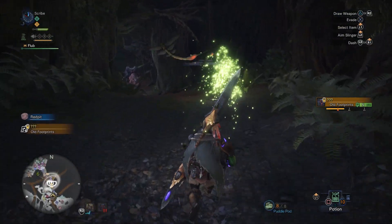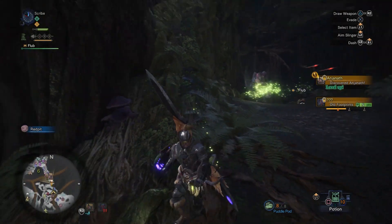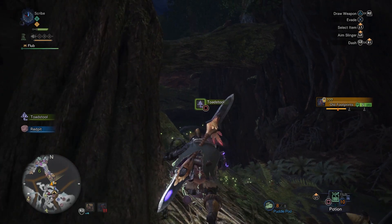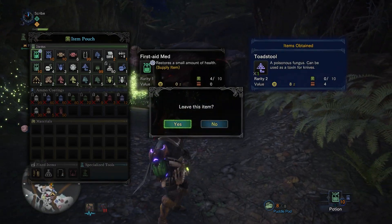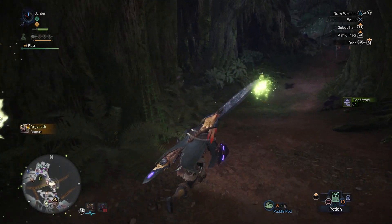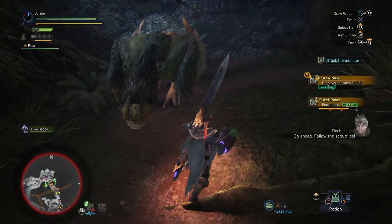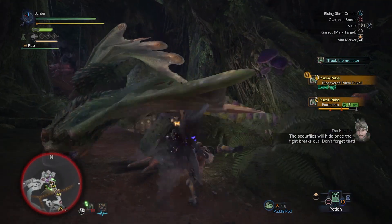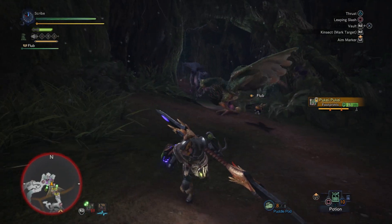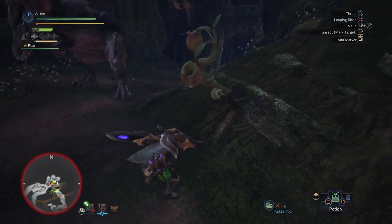You can discover information like weaknesses, statuses they're weak to, what parts you can break, and what you can get off of them if you break certain parts, just by building up research points. Oh hey, it's an Anjanath — you're really trying to mess my plans up real early on here. We're going to have to kind of juke around him. Because we found the Pukei Pukei right away, but there's also an Anjanath right there and he's real pissed off. I've not yet fallen to Anjanath, so I have no idea what you're all about.